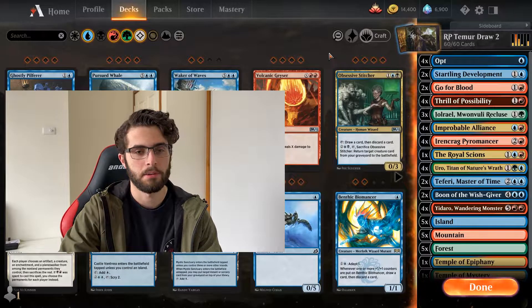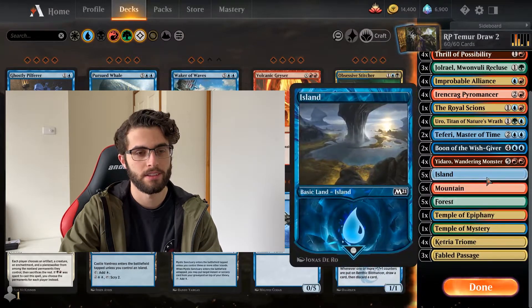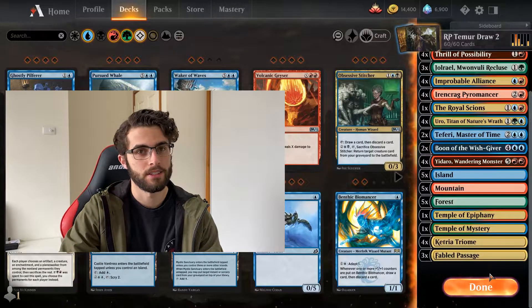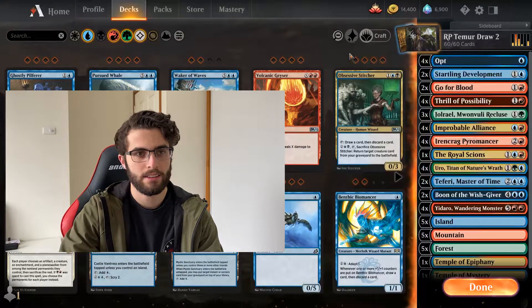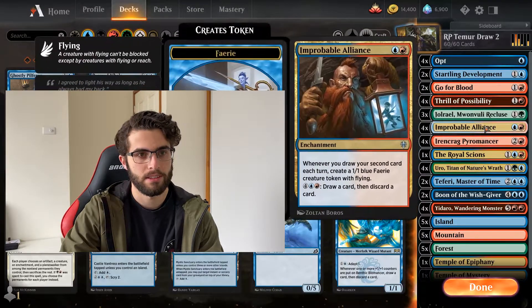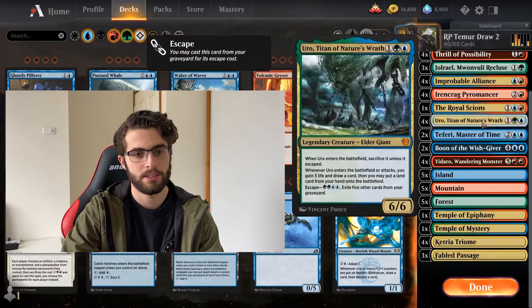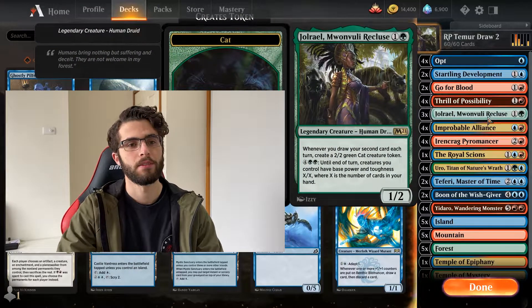I'm sure Zendikar's going to make it better, especially the mana base. The mana base is probably the worst part of this deck at the moment, since we have zero untapped dual lands when the shock lands rotate — so hopefully Zendikar gives us something there. But other than that, I think the deck's pretty solid. Obviously Draw 2, mainly focused around the Ironcrag Pyromancer, the Improbable Alliance, and the Jolrael. Jolrael being the main reason we have to go green, because it's such a strong Draw 2 payoff. With our questionable mana base, maybe it's better to just go Izzet, but gotta play that Jolrael — so we're going Temur.